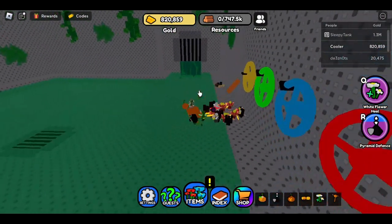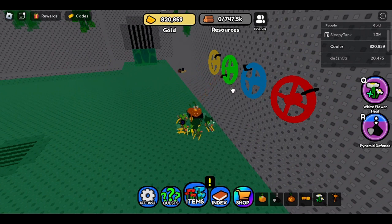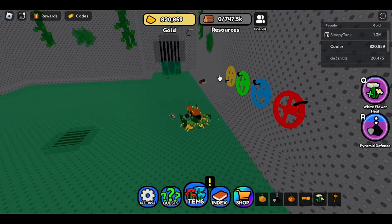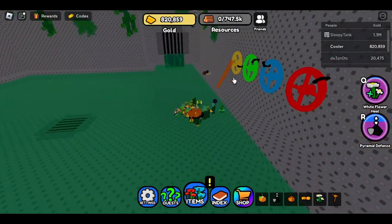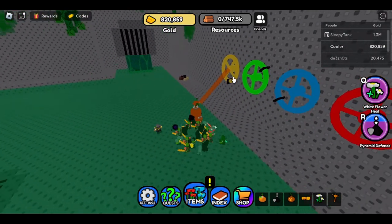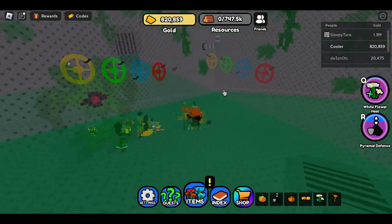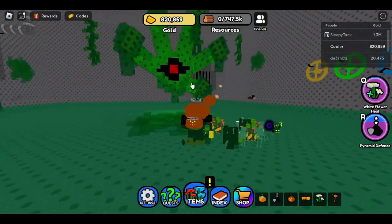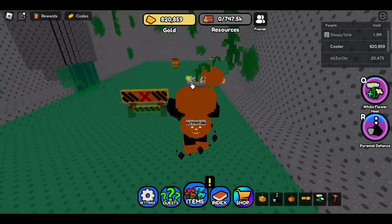After solving the color code puzzle in the sewers, you'll get to the big boss who has 125 health. I won't fight him for the sake of this video. Also in the sewer shop, you can upgrade your teleporter — I'm on the third upgrade. Don't buy the wand here as you can get a better one elsewhere. Buy the sewer boots and sewer helmet first, then the sewer backpack. Anyways, this is all for the overworld.